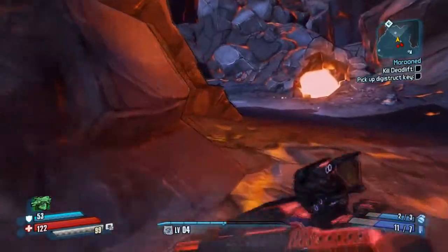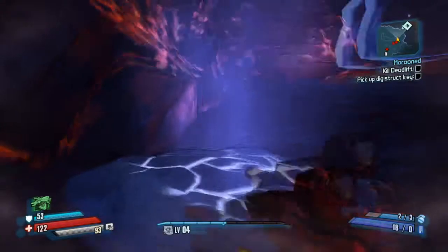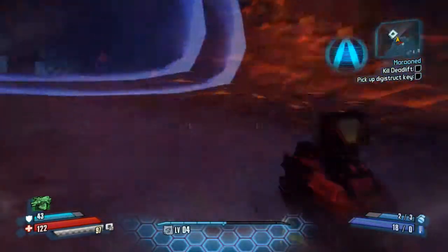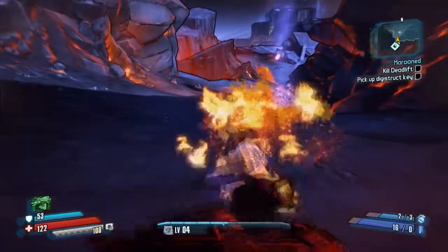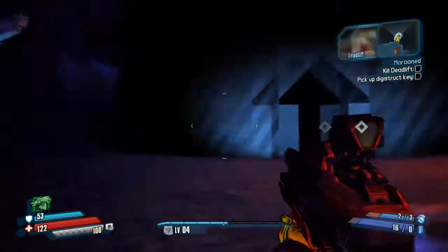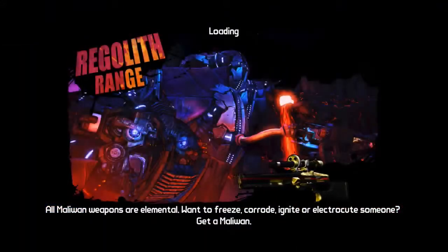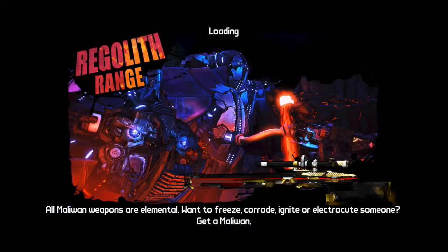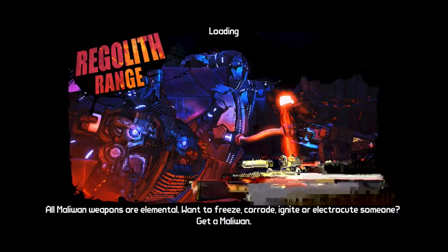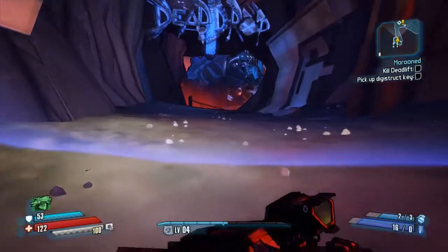Deadlift, this is Colonel Zarpodon. I need you to kill the Vault Hunters headed for your ship. 'I ain't taking orders from the chick who threw me in prison.' 'They said your jump pads are stupid.' 'I will annihilate them!' Great. Let's kill them — kill this guy, Deadlift. We're gonna fight them anyway. Even if he didn't want to kill me I was still going to kill him — or it. I don't know if it's a cyborg or not. Got nothing against cyborgs, considering I am a cyborg.